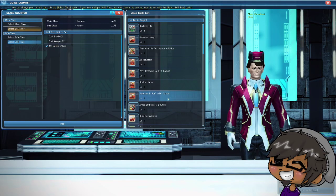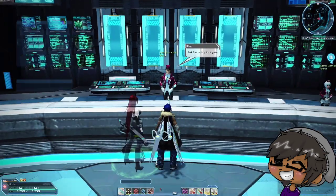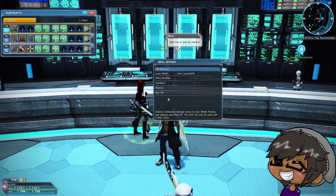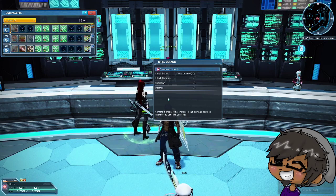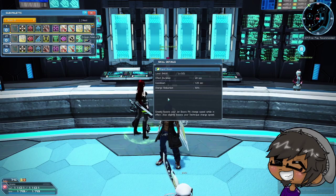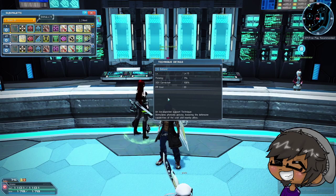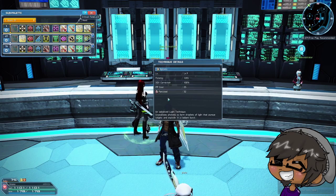Make sure you change what tree you're using — switching this over to jet boots only and switching this over to our automate tree. We also need to create a sub palette to use for this. I really should turn this into a jet boots only sub palette, but I play both weapons so often together that having both palettes available is kind of important to me.